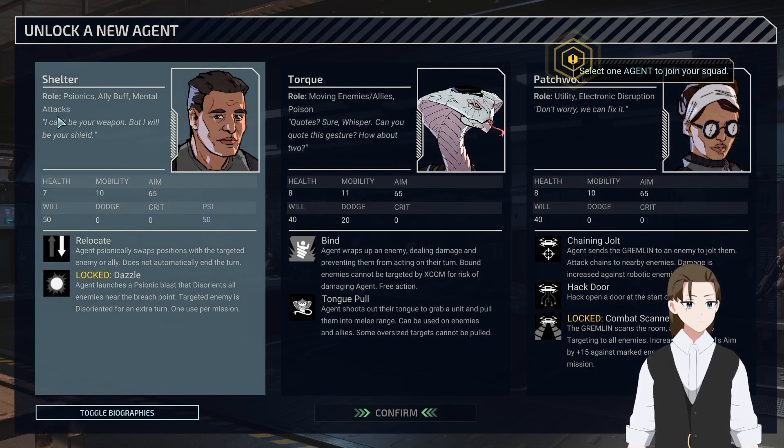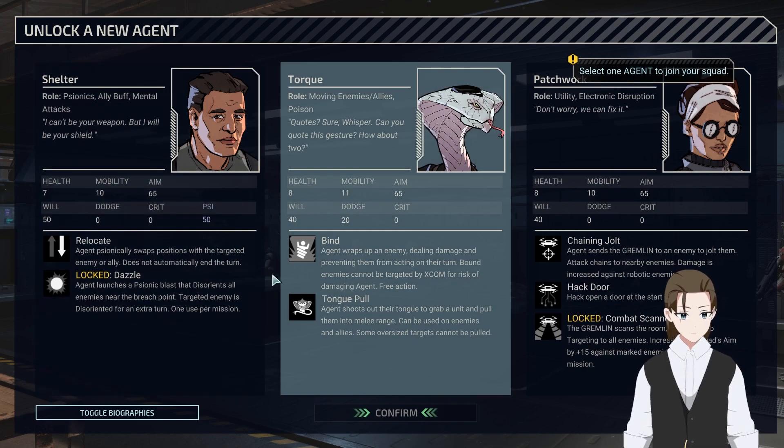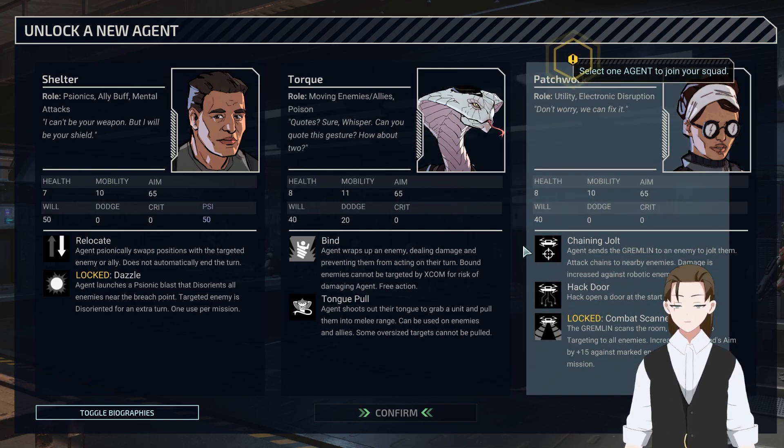Psionics, ally buff, mental attacks, moving enemies and allies, poison, utility, electronic disruption. I would like to know what weapons you use, though. Because I think you use a pistol, which is going to be masterwork, and you two use SMGs, which are going to be nothing.